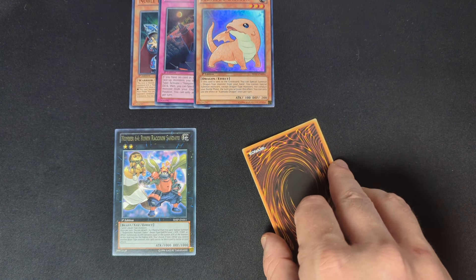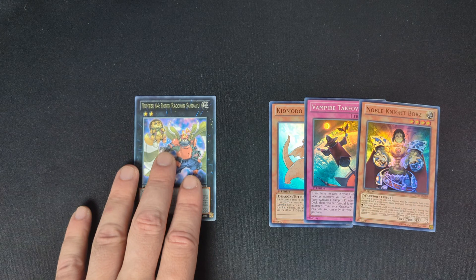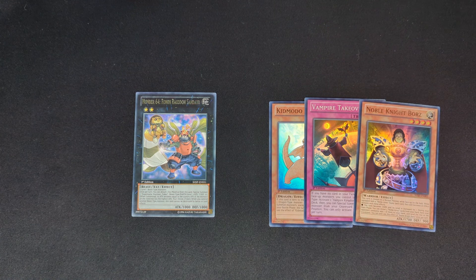Last card is just a common, so that's unfortunate, but at least we got a good rare that's very playable. Just to show these off again — the supers we managed to pull: Kidmodo Dragon, Vampire Takeover, and Noble Knight Boars. Really good stuff there. If you guys did enjoy this video, definitely let me know in the comments — I do want to open more of this. Anyway, I'll see you guys in the next video.